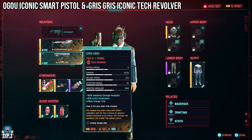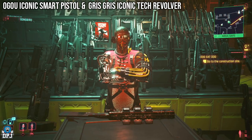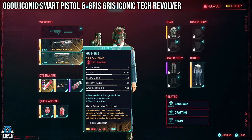Next up we have 2 iconics which are kind of tied together: the Ogoru and the Gris Gris. The Ogoru is tied to a gig, and within that gig you can get a key which is used in the main story mission called The Damned, where you can then get the Gris Gris.